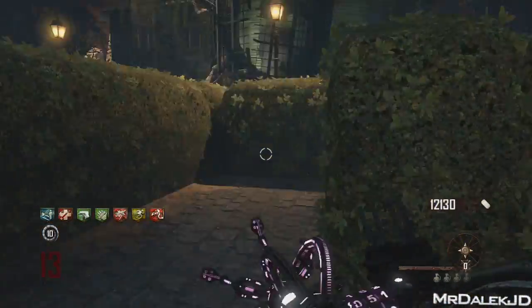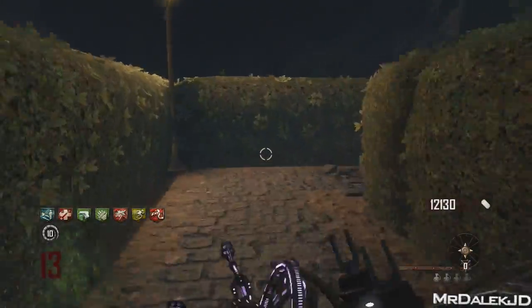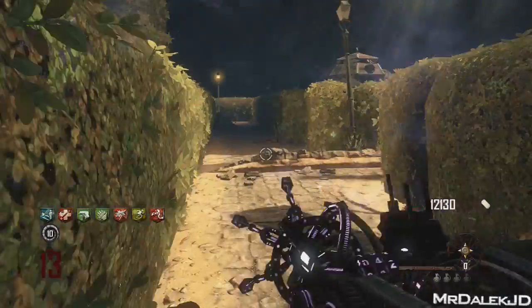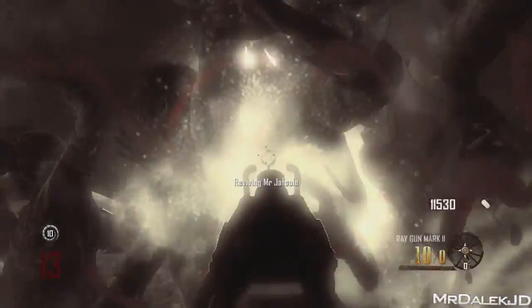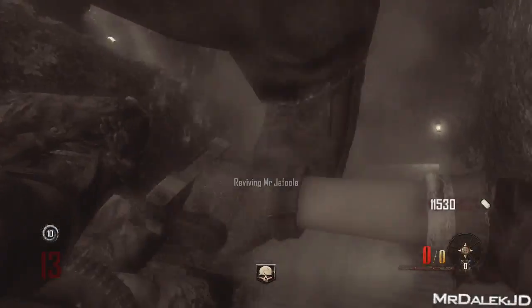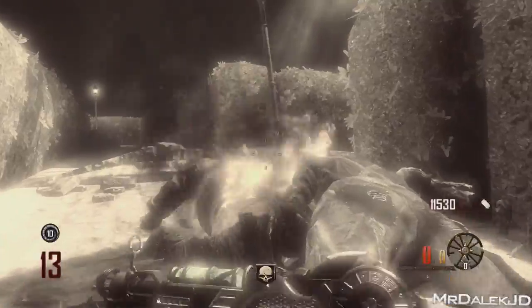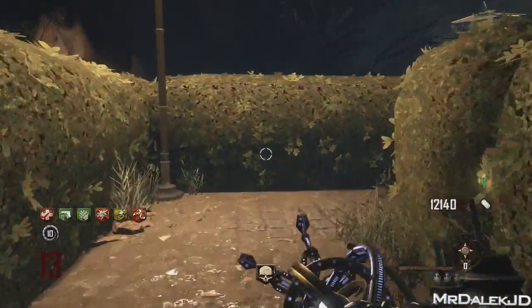Have you ever had a game of zombies on Buried where you've got a really good set of weapons and perks, and then all of a sudden you get caught in a swarm of zombies with absolutely no way out? You get downed and think this is going to be the end of the game. How am I going to survive from getting up? I'm going to have to do something crazily good or get a nuke. But actually, you get up and you get all your perks back except for one — what the hell just happened?